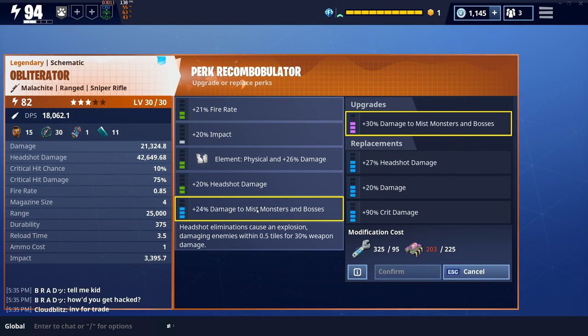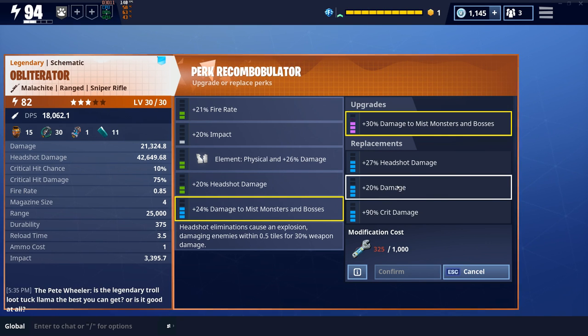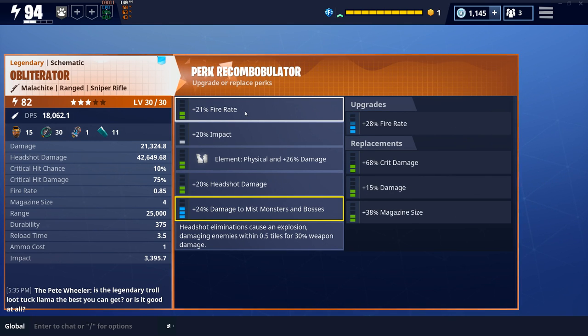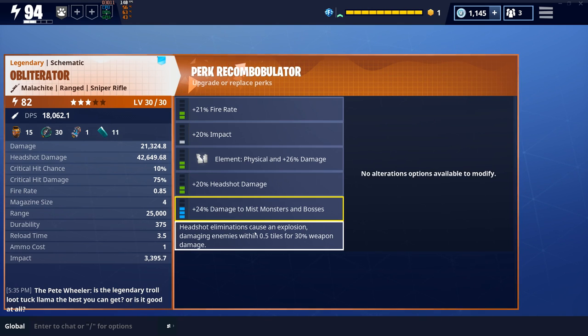I'm gonna keep headshot damage, keep this Miss Monster — wait, I didn't even look at that. I was assuming you could only make this like damage to affliction, but holy crap. I'm gonna change this to damage — why not another damage? So I'll have two damage, one headshot energy, fire rate, and then headshots cause an explosion, which is really good for one-shot guns like this. The Obliterator is going to be insane.